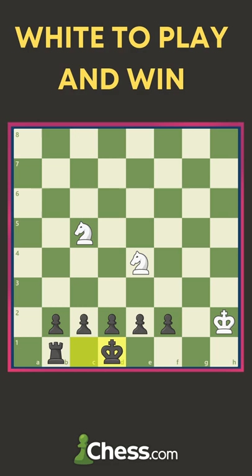After knight g-e4, the main continuation is king d1. And after knight c3 check, king e1, knight d3 check, king f1 — there is another knight jump which is brilliant, and there is an unavoidable checkmate on g3.